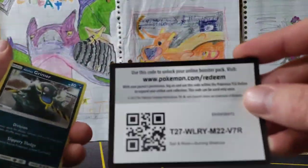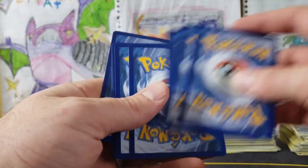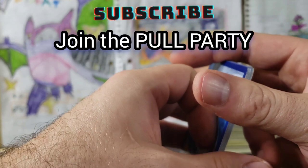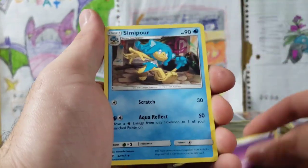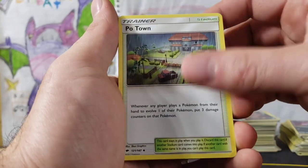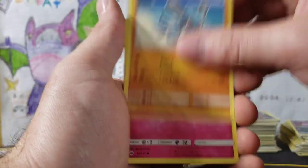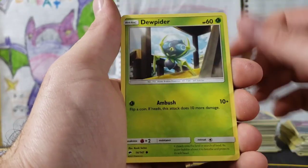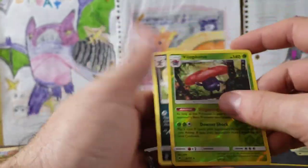Here we go — last pack. If you could please like and subscribe, this opening was amazing. Psychic Energy, Simipour, Rotom Dex, Poo Town, Alolan Grimer, Riolu, Cutiefly, Dewpider, Togedemaru, Vileplume Reverse Rare, and a Weavile.